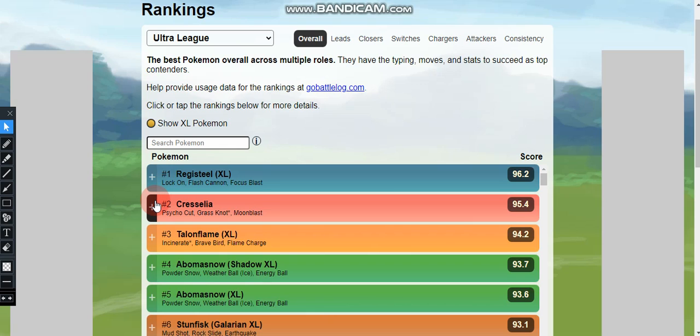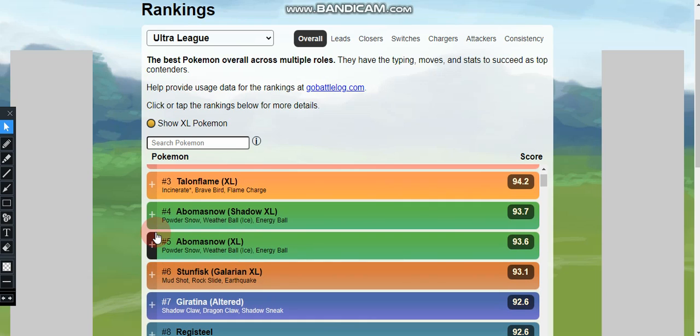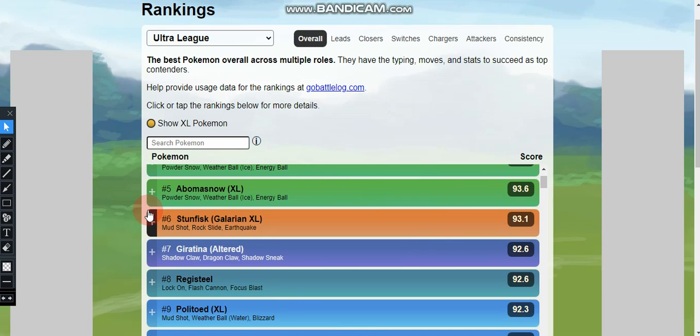At number three, we have Talonflame in the XL form with the movesets Incinerate, Brave Bird, and Flame Charge — Incinerate is a legacy move and it recently had its Community Day. At number four, we have Shadow Abomasnow in the XL form with the movesets Powder Snow, Weather Ball (Ice form), and Energy Ball. At number five, we have XL Abomasnow with the same movesets: Powder Snow, Weather Ball (Ice form), and Energy Ball.